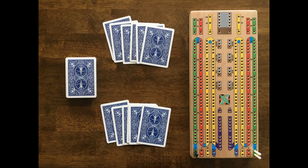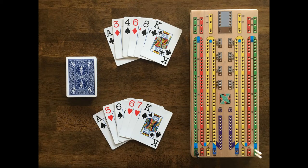Black and white begin with two pegs each in the starting point of their lane. We begin by dealing six cards to each player. We will reveal the cards of both players for the sake of learning — don't show your cards to your opponent in a real game. The cards on the bottom of the screen are for the player using the white pegs, and the cards at the top of the screen are for the black pegs.